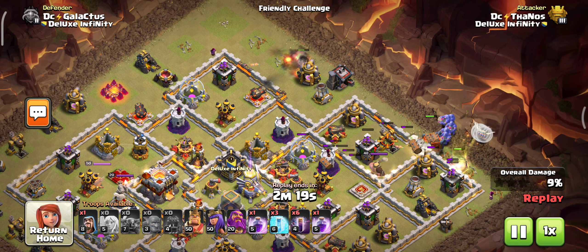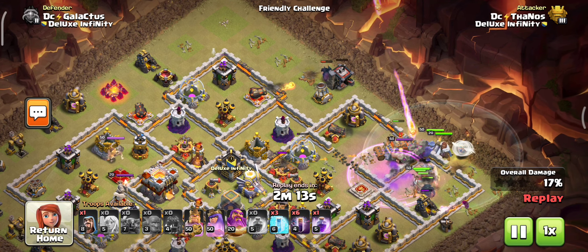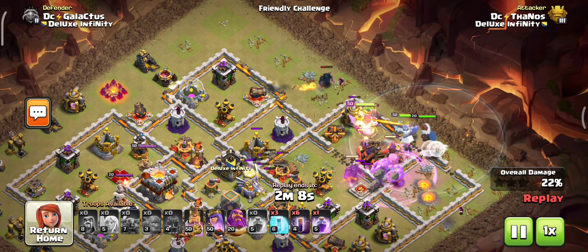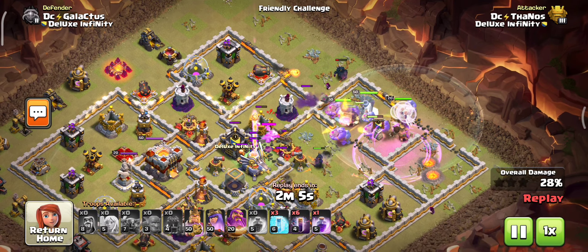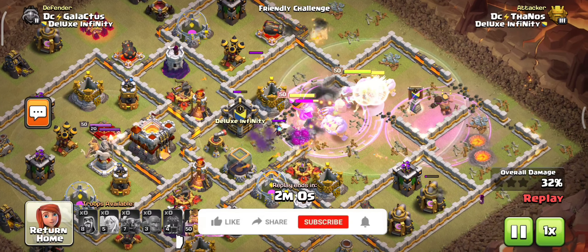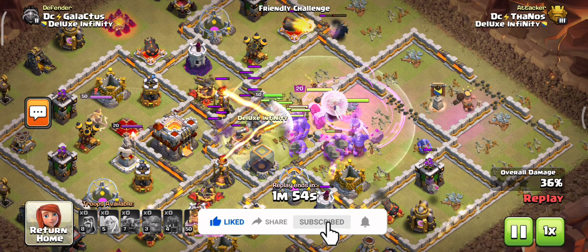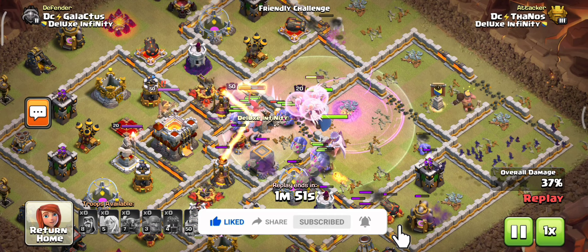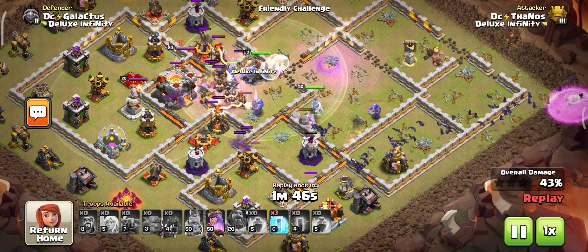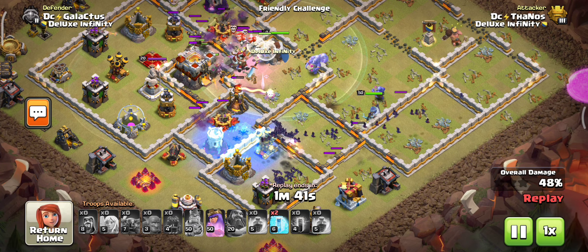We are directly pushing the kill squad deeper inside the base, which is very easy and effective in TH11. Even beginners can master this and get three stars consistently. While the enemy king and queen are dealing with our troops, just use the Grand Warden ability to hold timing and kill all defenses. Then use the bat spell back to back to kill all remaining balanced defenses.